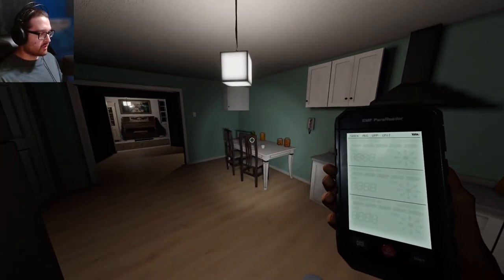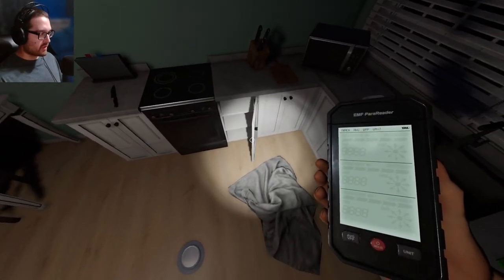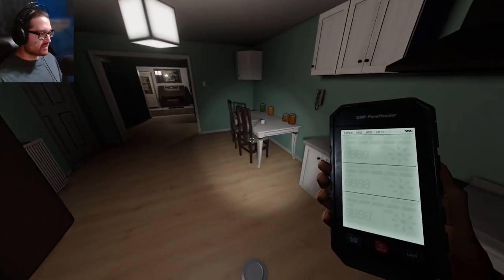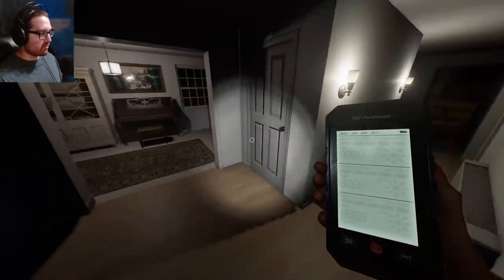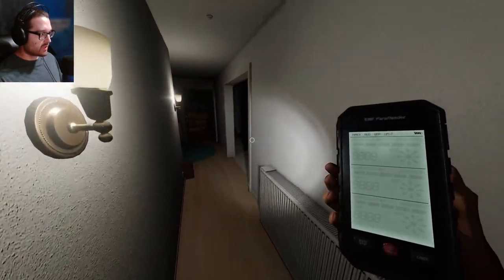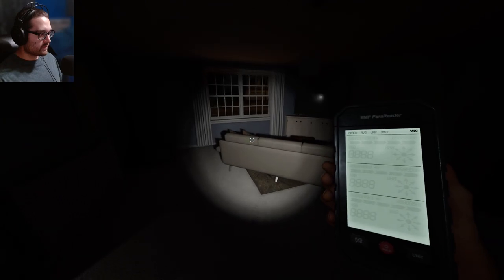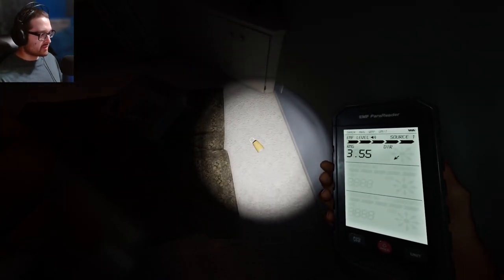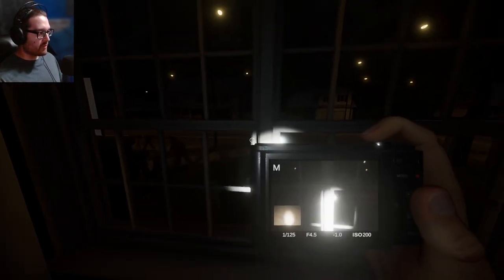I can see the ghost can't even interact with these cabinet doors, which it can on like Point Hope — that's where I noticed it, in the bathroom — it can open those doors. But how come the ghost can't interact with these doors like the other doors? There's just so many more things this game could implement. The ghost may have been doing things through the wall, and that was a window bang.